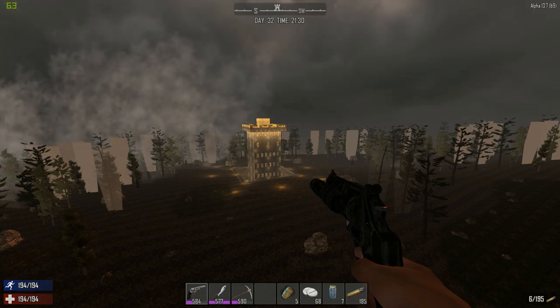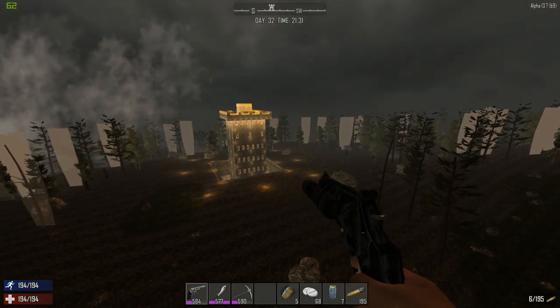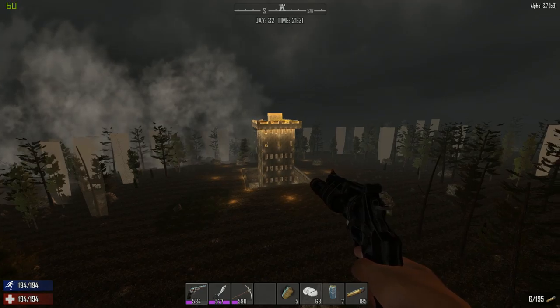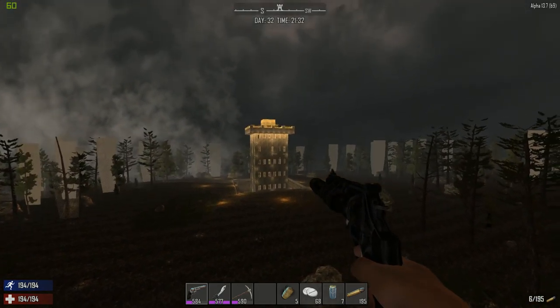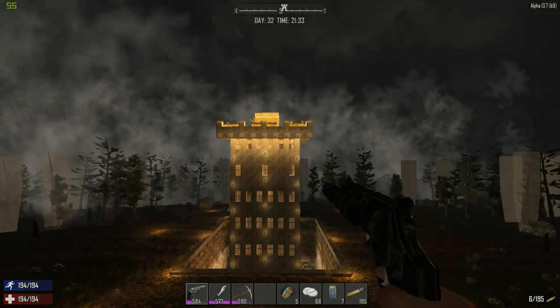We're here to take a look at the somewhat completed — at least stage 1 — of what I call Torch Tower. The reason I call it Torch Tower is because from a distance it kind of looks like a big old piece of wood that the top might be on fire, with the wonky way in which torches display light.